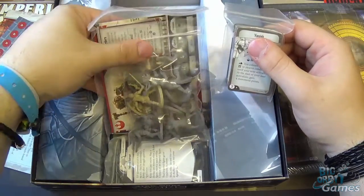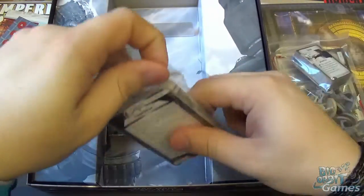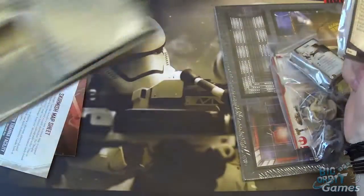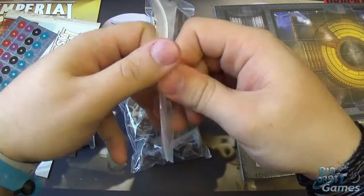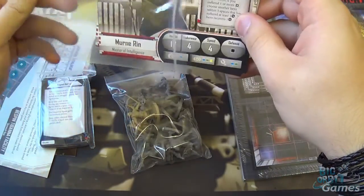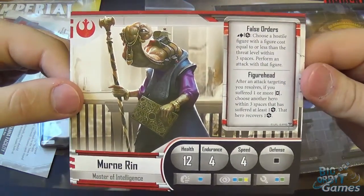So you've got cards, figures, hero cards because you get new heroes as well, and then your agenda and command cards. Let's put the box to one side and give us a bit of room to have a look through. First of all I'll go through the hero cards very quickly. We've got two new heroes — Murn, Master of Intelligence.